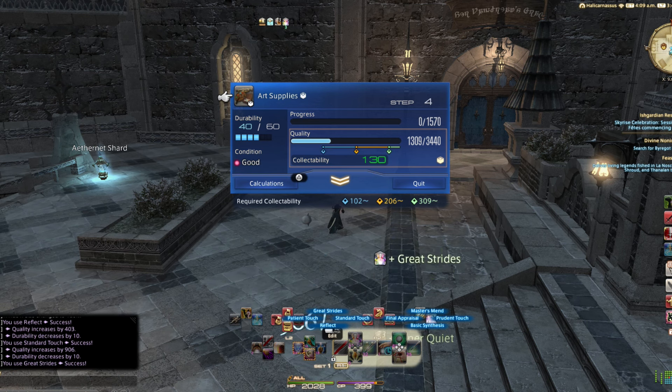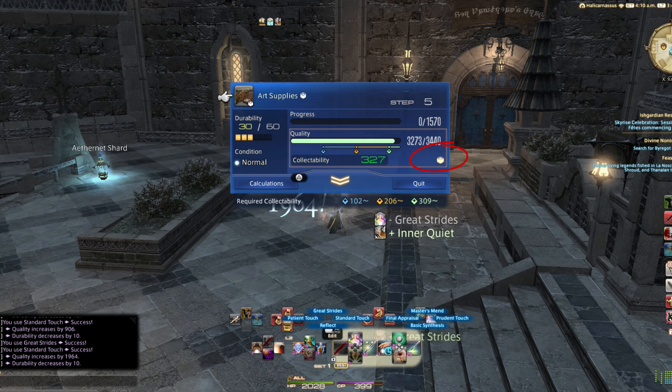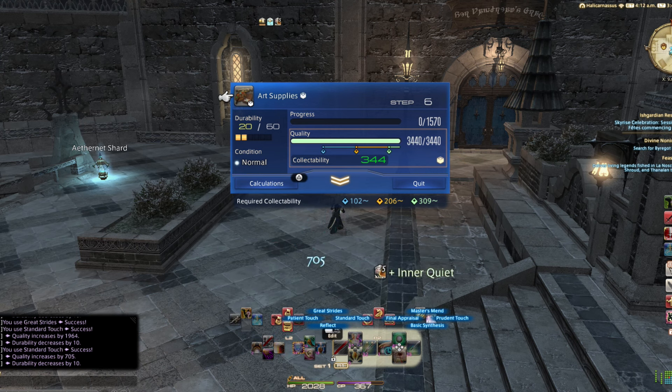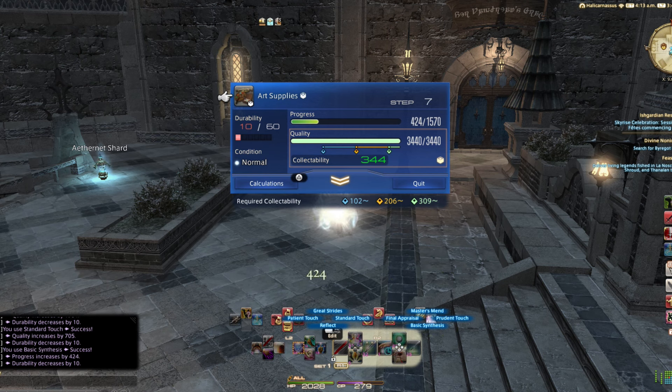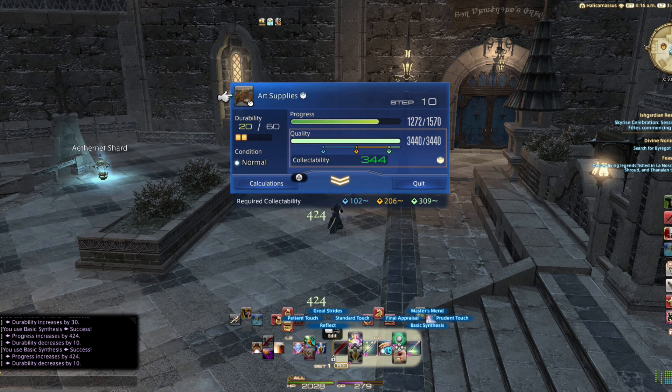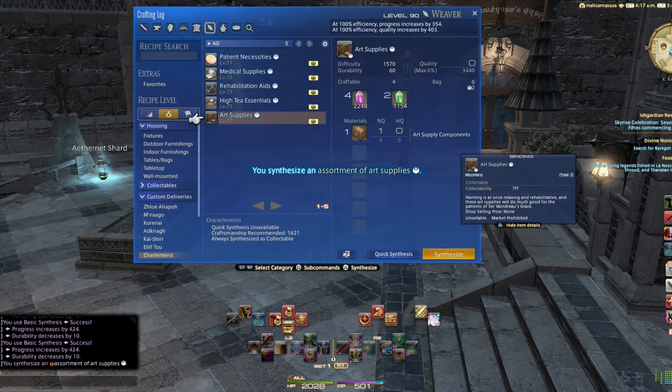Crafting collectibles. For all crafting classes, you can find collectible items in the Collectibles and Custom Deliveries tabs of your crafting log. Once you click on an item in there, you begin the crafting collectibles process. This looks nearly identical to the regular crafting minigame, except that there is a bar at the bottom here that shows the desired collectibility points for each item. So convenient.